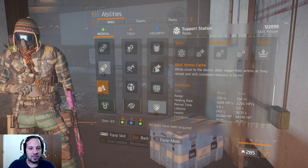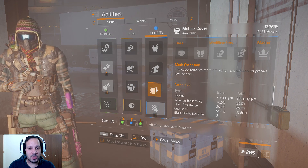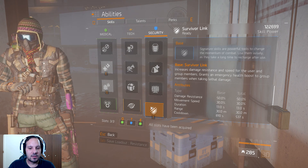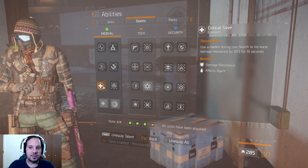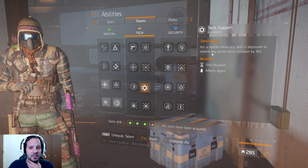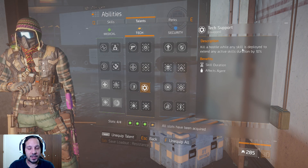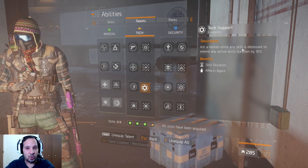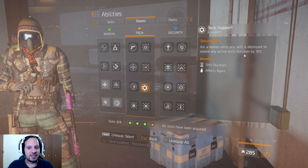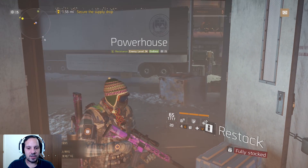For skills, I always keep E as a small self-heal. Q I switch out — up until wave 8 I use the healing box, then I switch to mobile cover. T is always Survivor Link. For talents I run Critical Save, Combat Medic, Strike Back, and Tech Support. I love Tech Support because every kill increases the duration of your active skill by 10%, so during mob-heavy waves your skill stays out basically forever.